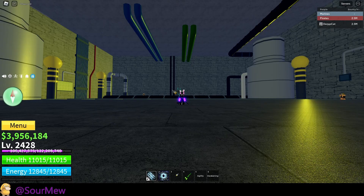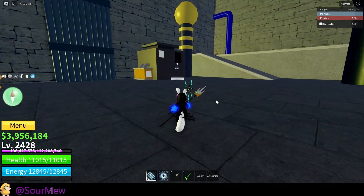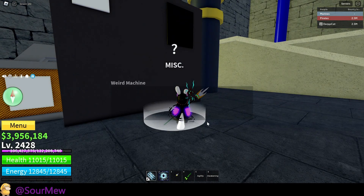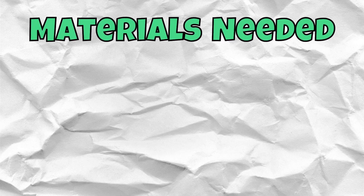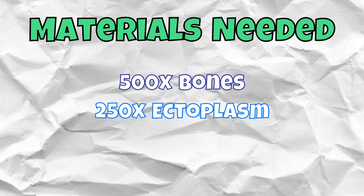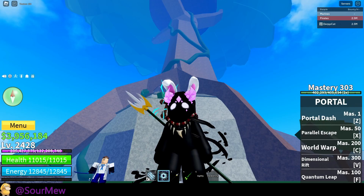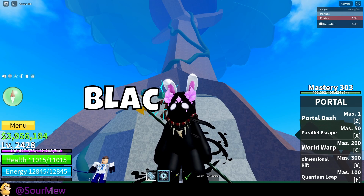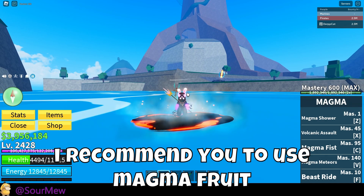Once completed, you can come over to craft the soul guitar. The materials needed are: 500 bones, 250 ectoplasm, one dark fragment, and 5,000 normal fragments. You get the dark fragment from killing Blackbeard, and the normal fragments from raids or sea events.